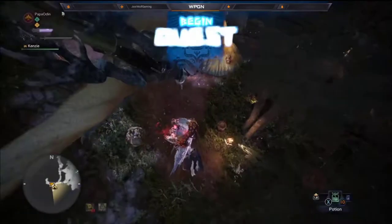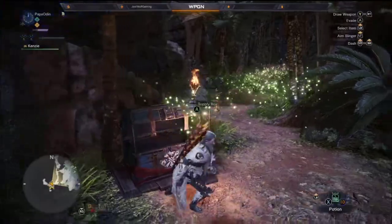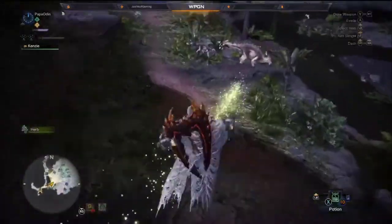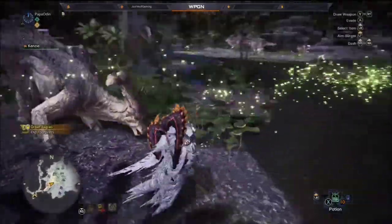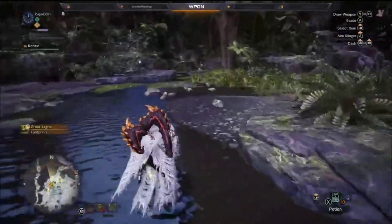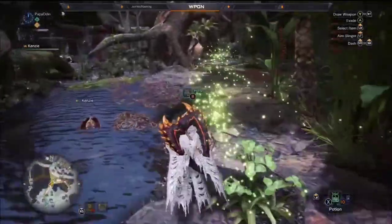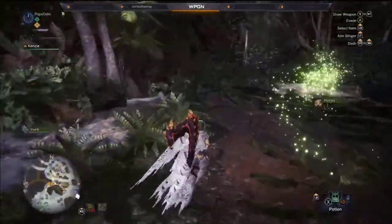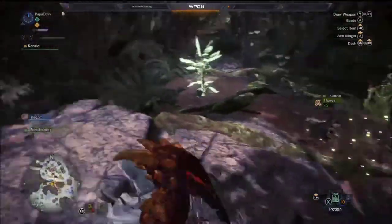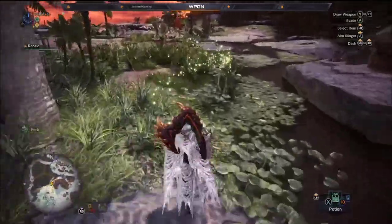Let's go find the Great Jagras — we'll call him Big Bird since he's yellow. He's always going to be up this way. So if you're just starting the game and don't remember where he'll be, he's usually always up here — though this will probably be the one time they change it on me and I look like an idiot.